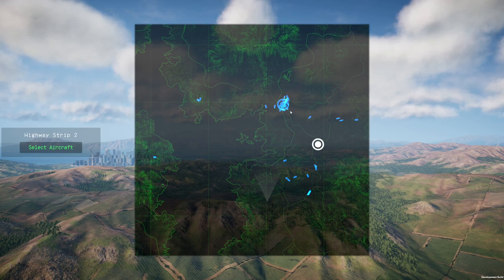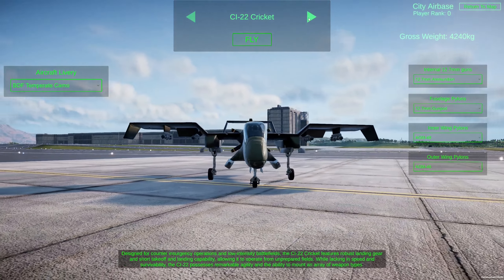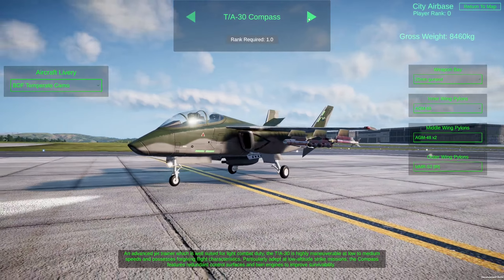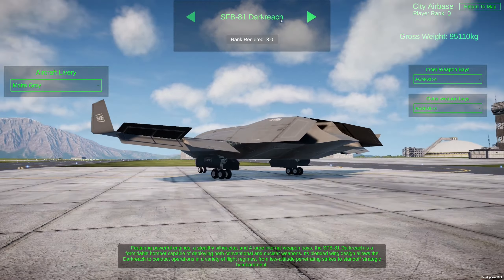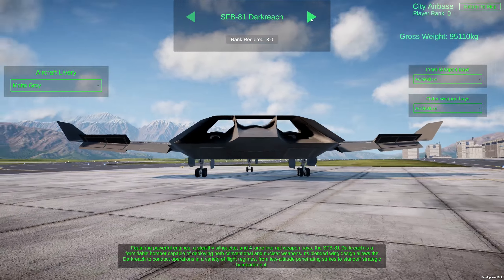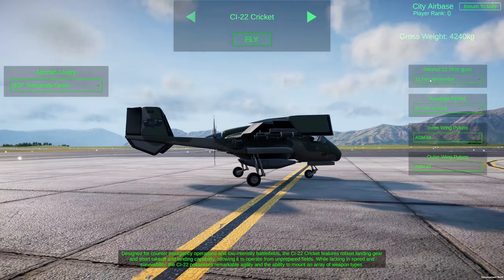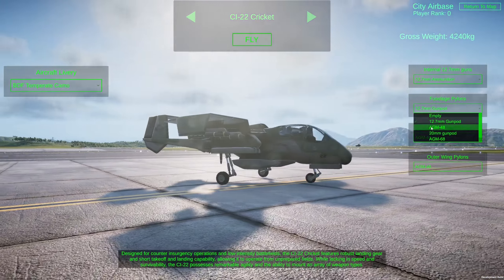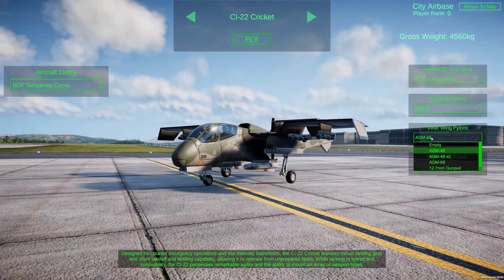You can choose your spawn areas. I'm going to start from the back one because the highway strip right at the beginning gets pretty busy. You have the Cricket, the Compass, the Revoker, and the Dark Reach to choose from. You need different ranks to unlock them, and you get ranks by killing stuff. We're going to start with the Cricket and change the loadout to EGM-68 to make us a little heavier — but they're longer range than our 48s.